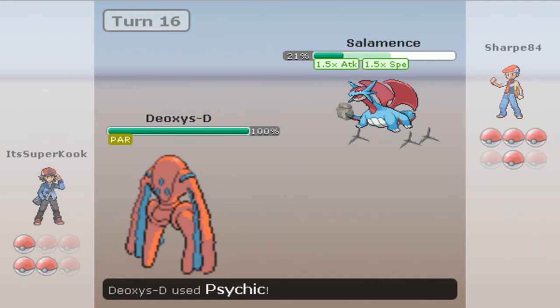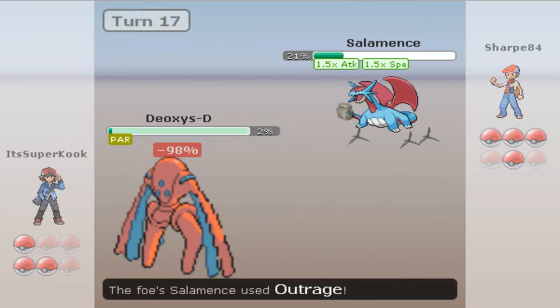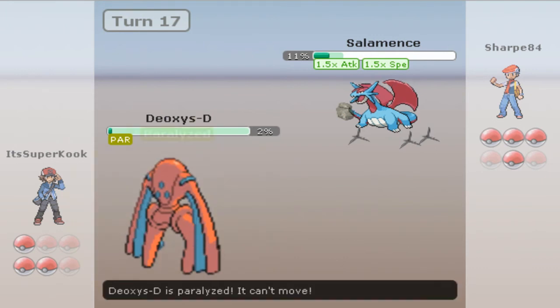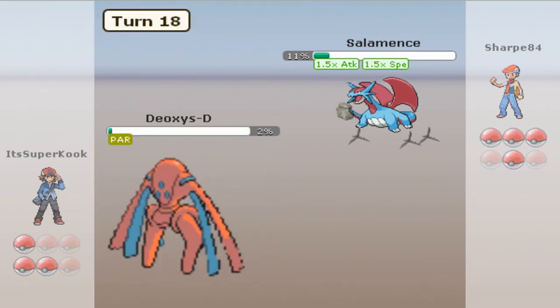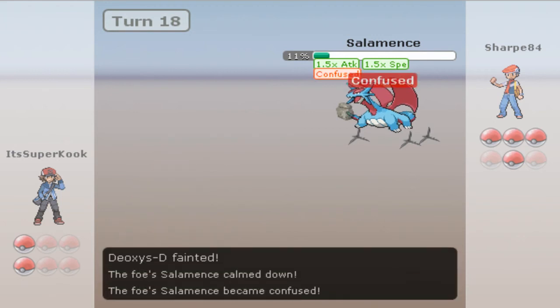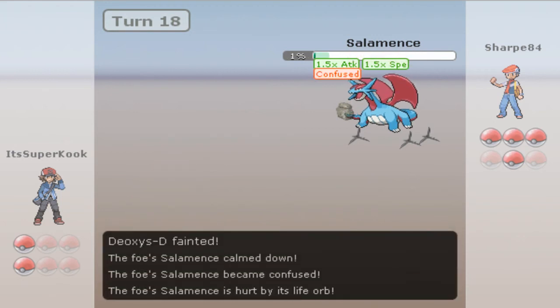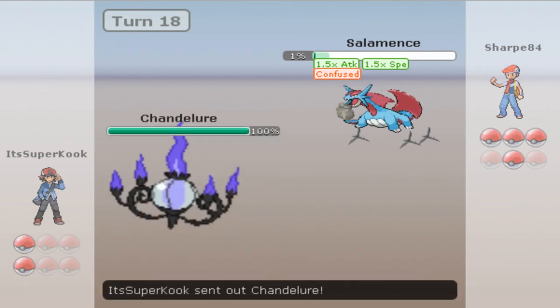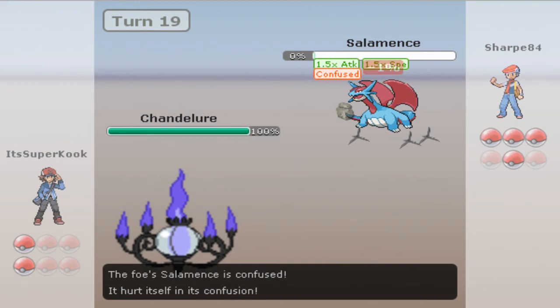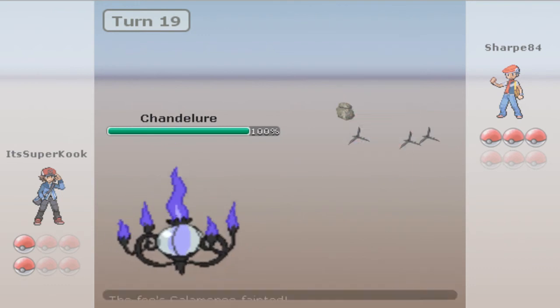I'm gonna go for a Psychic here — it's not gonna do too much. He's gonna go for an Outrage and I survive with 2%. Here I'm gonna go for the Recover, but I get paralyzed. Yeah. But he's confused and has 1% HP left. I'm just gonna switch into my Chandelure. He gets confused and kills himself from Confusion, so that's really good for me.